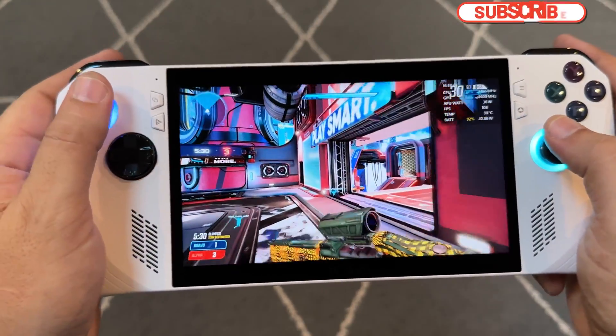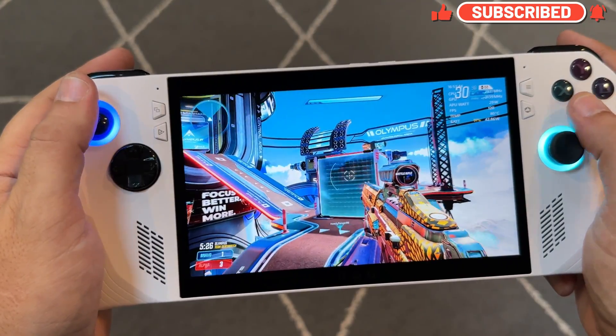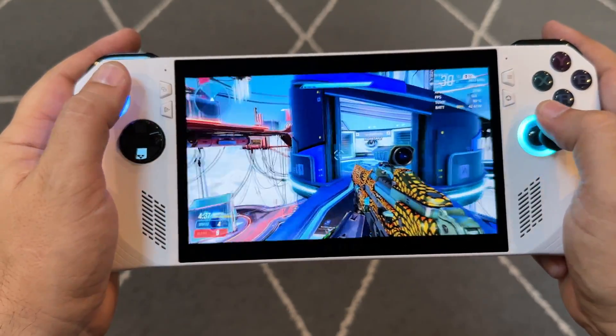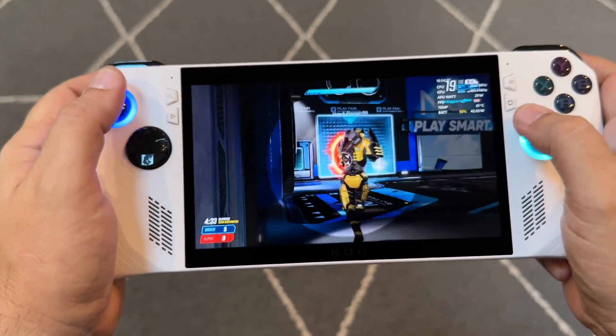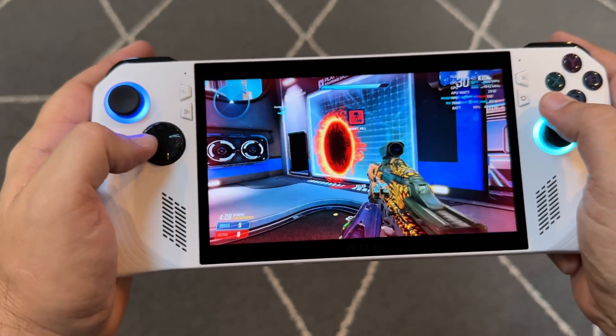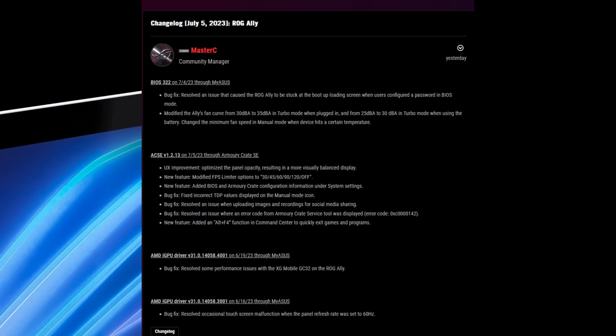What's up guys, welcome back to the channel for another video. I've got a pretty quick one here on the new BIOS 322 that came out July 4th for the ROG Ally, and also the Armory Crate SE update went live for me at about 10:30 last night, earlier than the scheduled July 5th. So it's been almost 24 hours at the time of making this video that I've been updated and checking things out, so I thought I would make a little video. Let's first go take a look at the notes here really quickly.